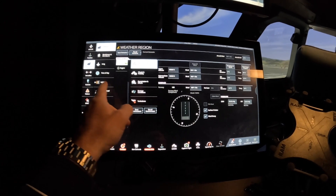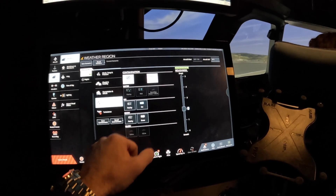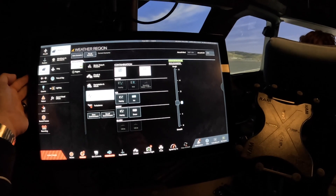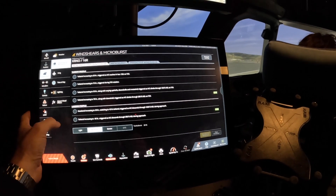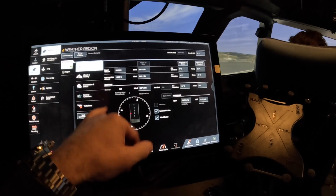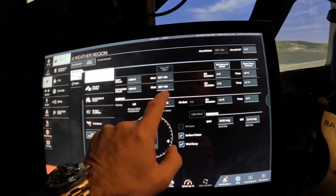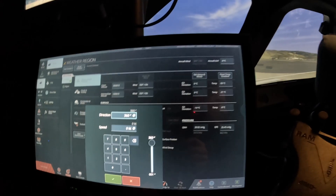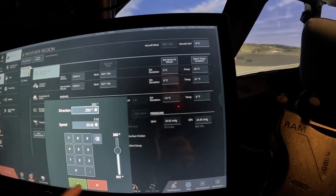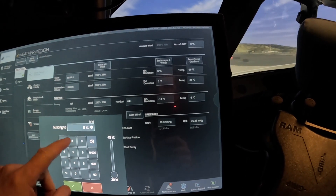Number one thing I'm going to do is get rid of the ice. We'll make it dry. There we go. The second thing we're going to do is no microbursts are active. That's good, we'll just leave the ice. How about a little bit of weather though? How about some crosswinds here? How about we make the wind — 1 plus 6 is 7 — how about 250 at 20?